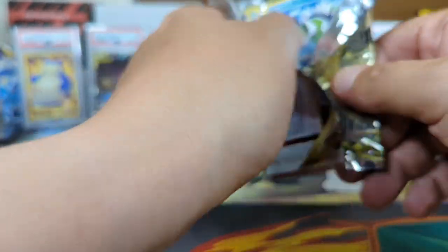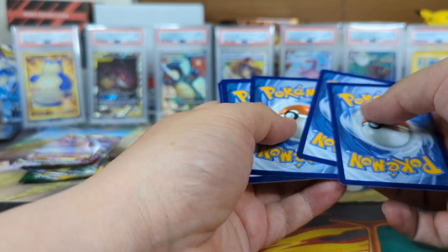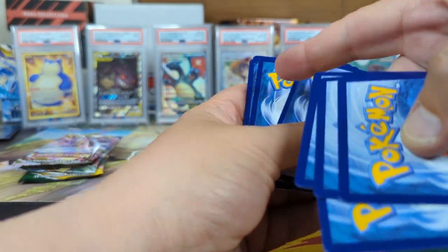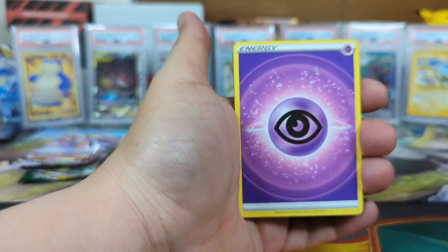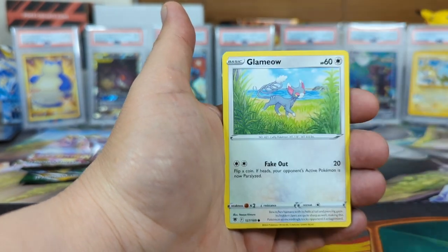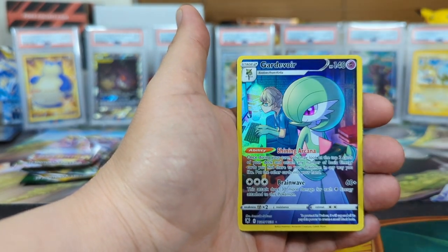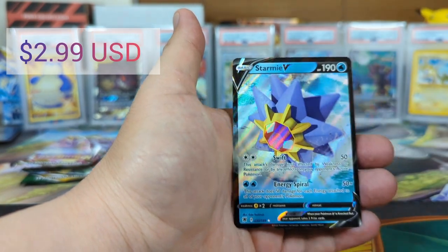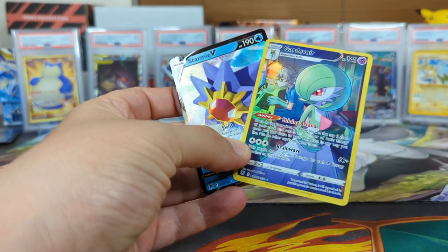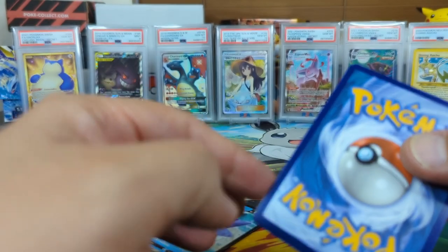Astral Radiance, let's go. Let's see if we can get some alternate art here. We got dark code — all right, another dark. Actually this whole box had dark codes — two, three, and four. Psychic energy, Sheldon, Heavy Ball, Basculin, Glameow, Swinub, Qwilfish.